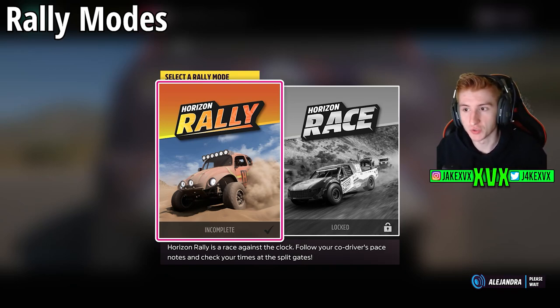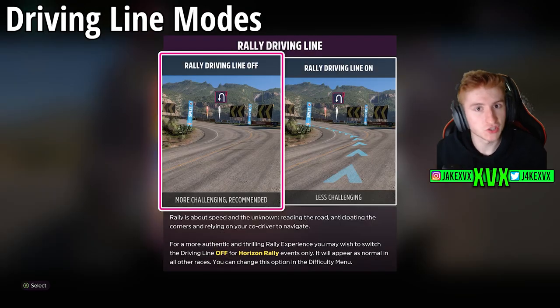For the first tutorial, you have to pick the Horizon Rally. It will then introduce the next new feature: the rally driving line. There is a new option within the assists that is a separate driving line assist for rallying, which you can choose to have on or off. The game recommends having it off — it's a bit more challenging — but if you want to keep it on, it makes no difference to any rewards.